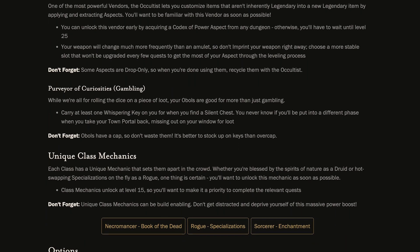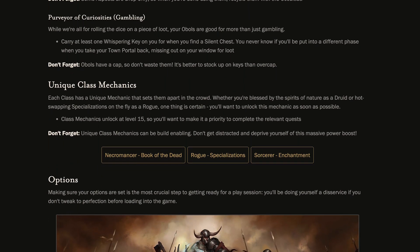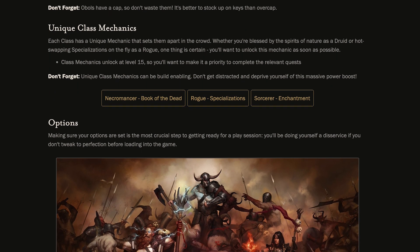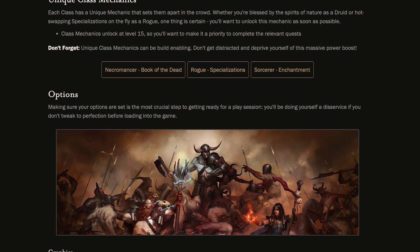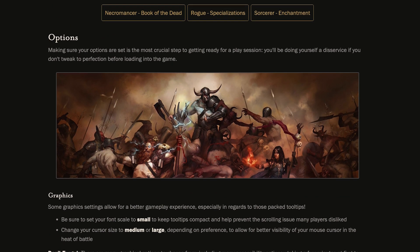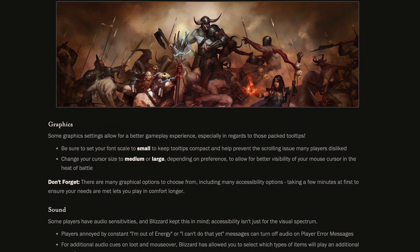Each class in Diablo 4 comes with a unique mechanic. Unlocking these early can significantly boost your gaming power, so aim to unlock them as soon as you hit level 15. On graphics, sound, gameplay, and controls — make sure you've tweaked these settings to perfection. From font scaling to audio cues for loot and mouseover, combat hit flash options, and screen shake effects, these tweaks can make your gaming experience smoother and more enjoyable.